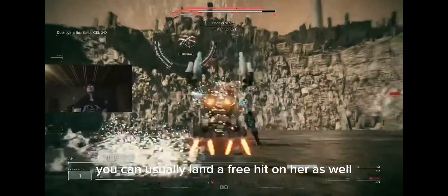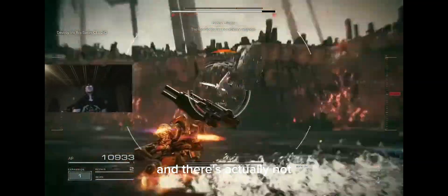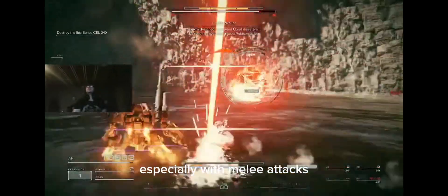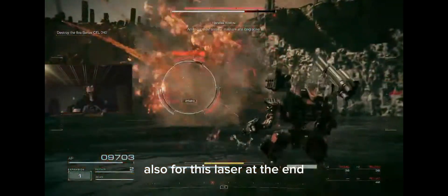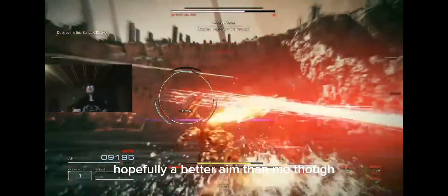When Ibis uses this big missile attack, you can usually land a free hit on her as well. A lot of times in this fight though, Ibis makes it look like there's an opening and there's actually not, especially if you use a melee weapon. She's just going to bait you. Also for this laser at the end, there's always an opening so feel free to go for that. Hopefully with better aim than me though.